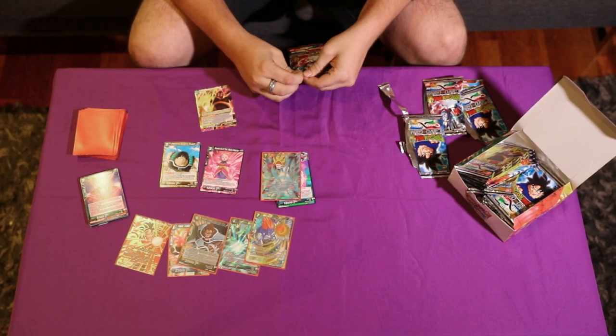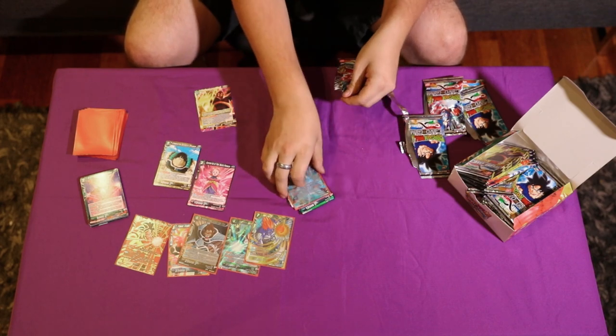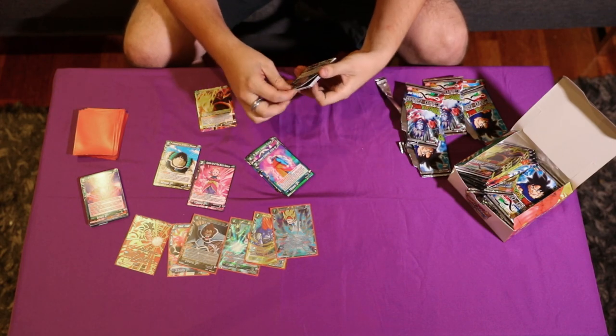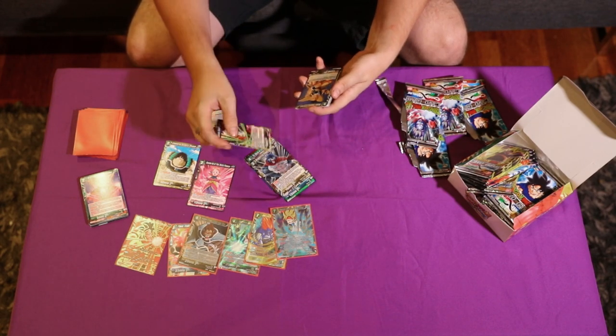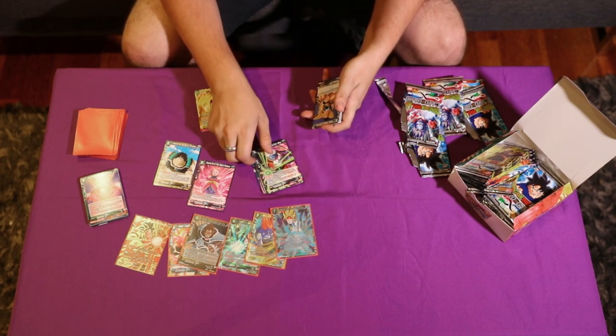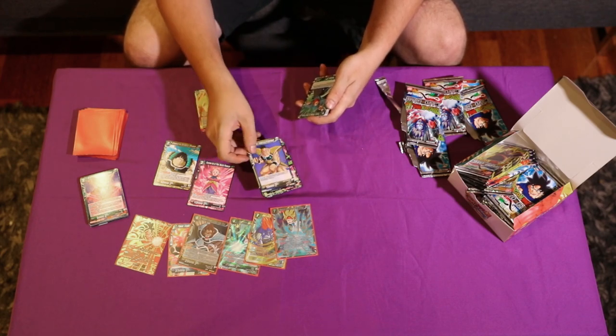I'll just start going through cards now — just point out the ones that are good. There's a Blocker that untaps itself. Relentless — this is the strongest card for hand destruction. It's a warp for three and it drops a card from your opponent's hand. Really strong.